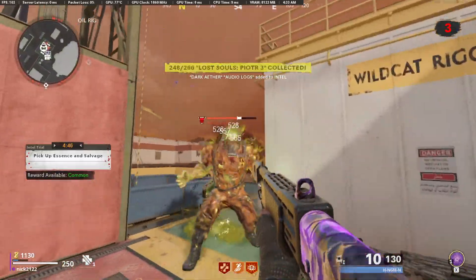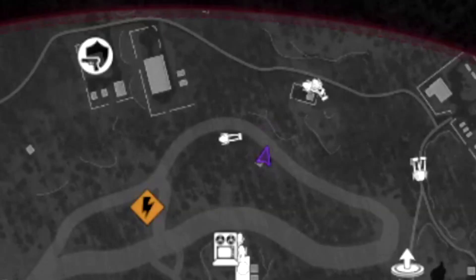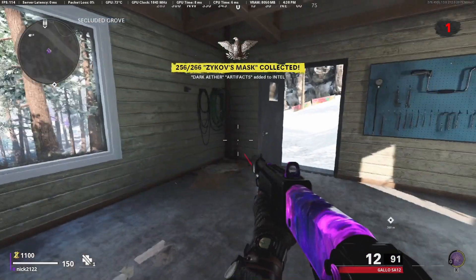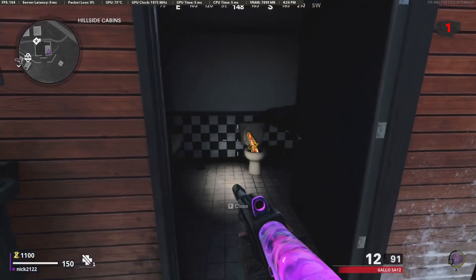Let's get right into the map-specific pickup location spots. Starting out on Alpine, one Dark Aether artifact can be found over here. And on Alpine, there's also one Omega artifact that can be found over here.